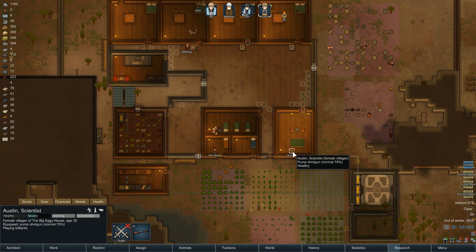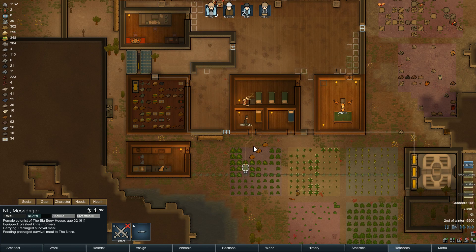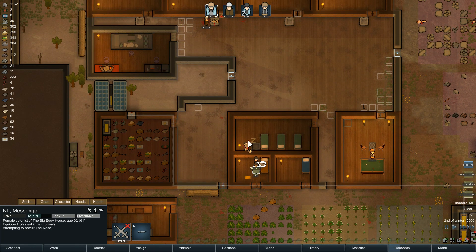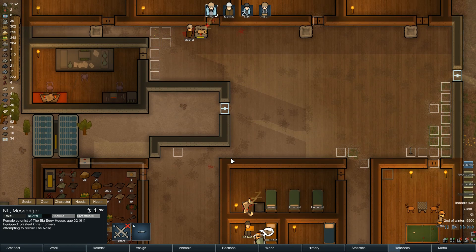Austin is playing billiards. Ryan is feeding package survival meat to the Nose. I was about to send you in to go work on the Nose, but it looks like I don't need to. Mathis is healing, Austin is playing, Ryan is cohabitating.